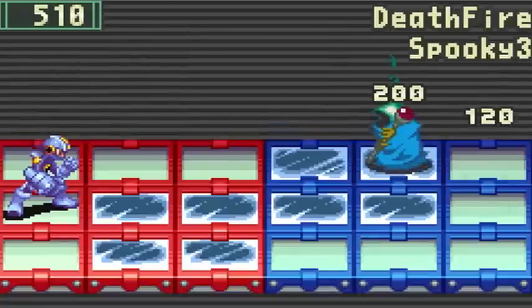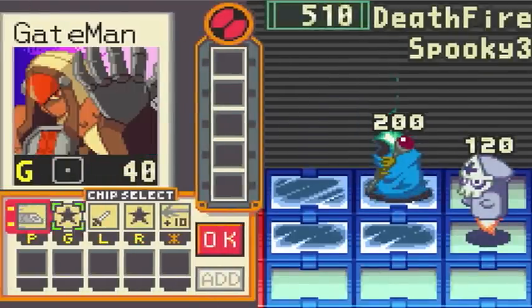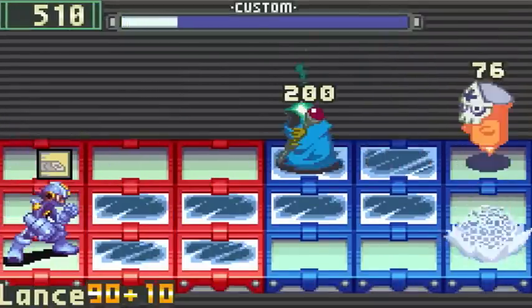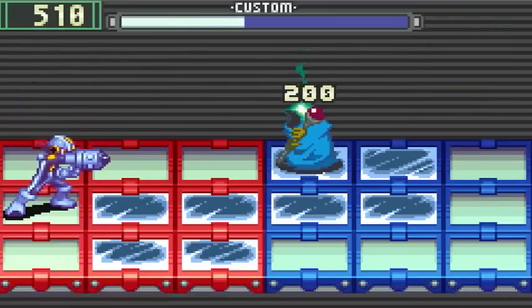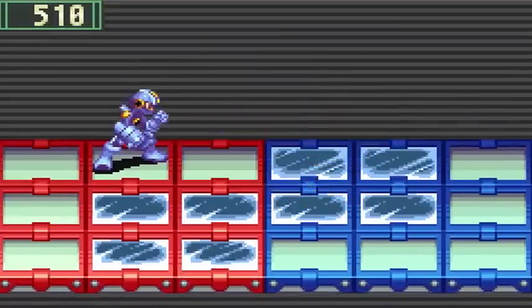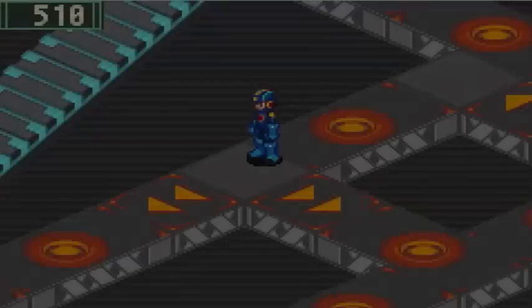So first we're gonna start off by getting into a random battle, and as you can see here, there are a lot of new Navis — or somewhat new. We're gonna wanna take out that ghost ASAP, and this guy shouldn't be too tough to take out just because he's fire, and our Aqua Gut style will take him out with two charge shots.